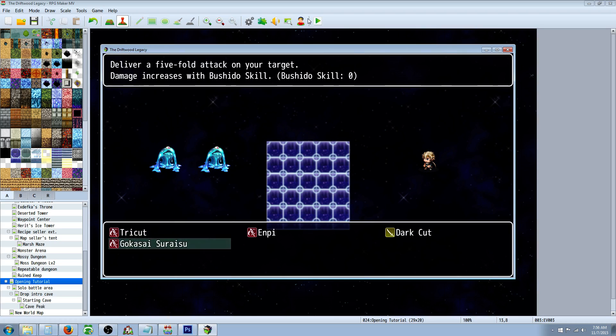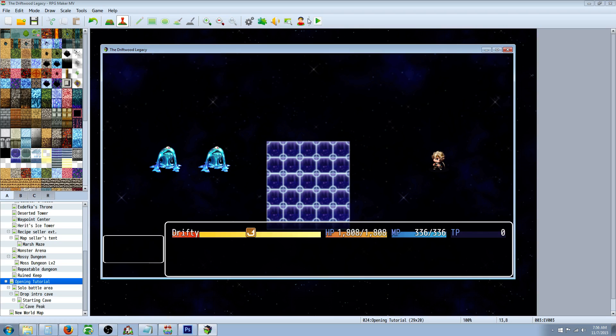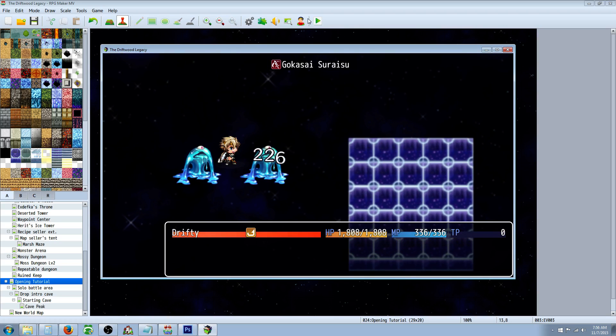This is 'Go Kasai Serasu' — I don't think that means anything in Japanese. I know Serasu means slice, Go is 5, and Kasai means fire. So I'm trying to make a 5-fold fire attack. And I'm pretty sure that's not the right spelling, but we're just going to go with it. And we're going to use our action sequence, and it'll look like that.